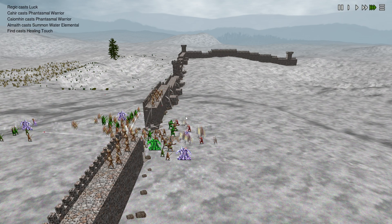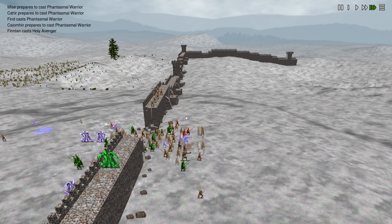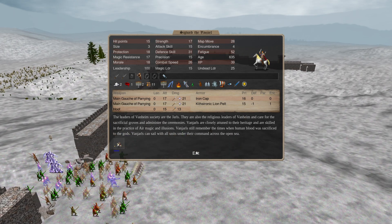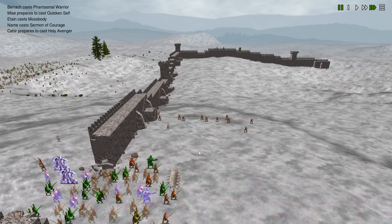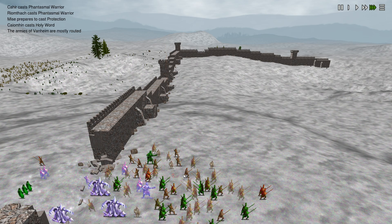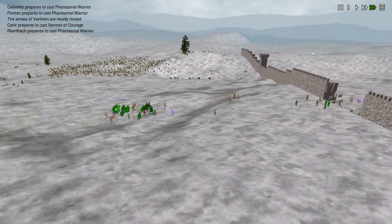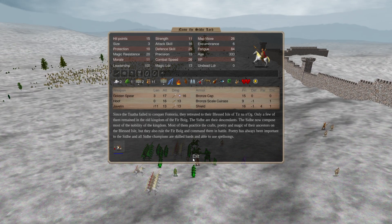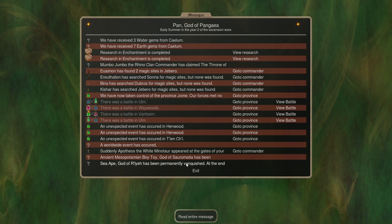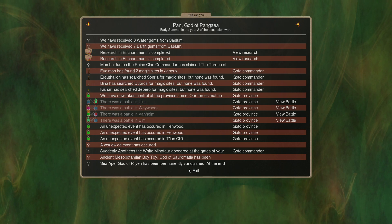Definitely not going to be able to hold — it's just going to whittle him down after a while. The one with 31 defense is still the only one alive, but it's only going to be a matter of time. There it goes — put up a good fight, Vanheim. And this turn we see that Zarmadia and Relay both died this turn, so we know the battle underwater has ended — very unfortunate.